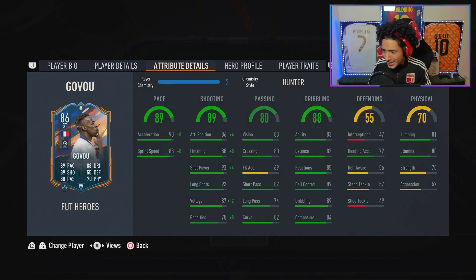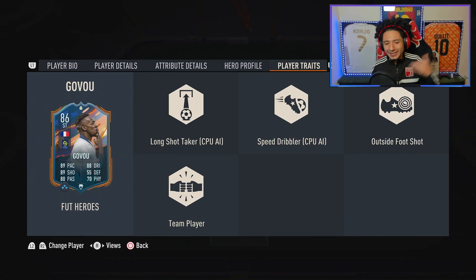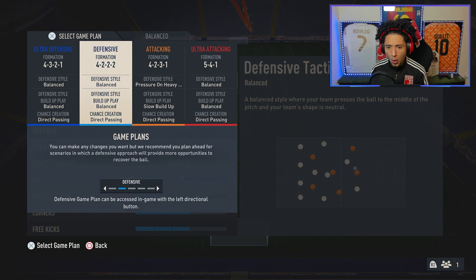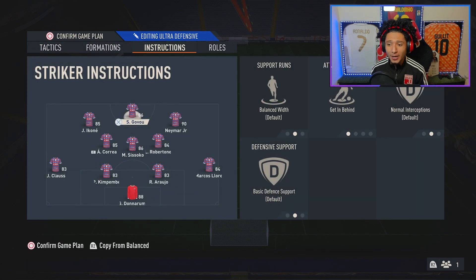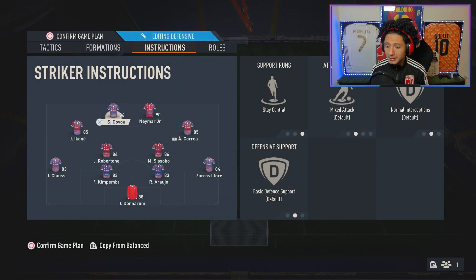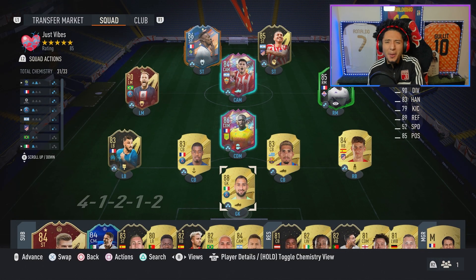Stamina is alright, 80-81, jumping 70, with 57 aggression. Govou's base card stats look like they got a lot to offer, but when you go into his in-game stats you're a little turned off — we'll see if that's gonna be an issue. Player traits: outside the foot shot and team player. This is the team we got rocking and we're gonna play a 4-3-2-1. I've been really liking it. Instructions up top: get behind, and we might also play 4-3-2 with stay central. Let's get cooking — playing some FUT champs, let's get straight to it and score some bangers.